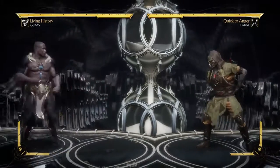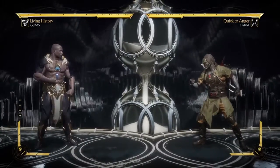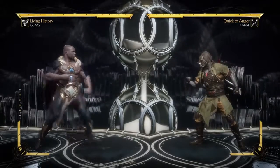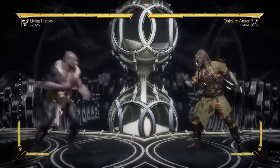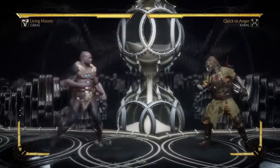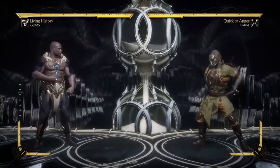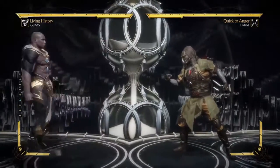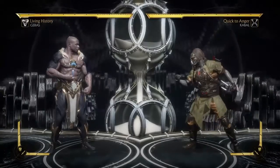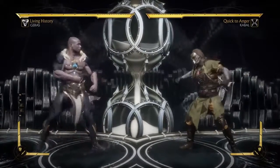Hello everyone and welcome back to another Mortal Kombat 11 in the lab video. This time we're going to be looking at Geras - I think it's Geras, that's how they said it in the story. So he's a newcomer, he's kind of like Kronika's sidekick. Kronika of course being the main villain. He is pretty cool, very interesting character. He was shown pretty extensively in the early release of the game, before the game came out. He wasn't in the beta, which is a little bit strange. I'm going to be taking a look at him, he seems interesting to me.